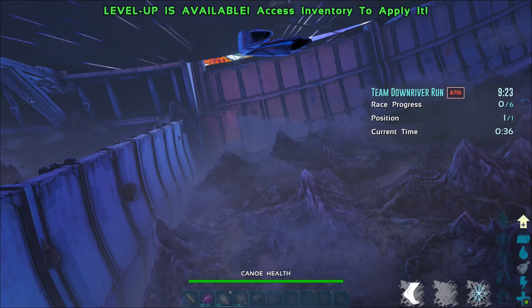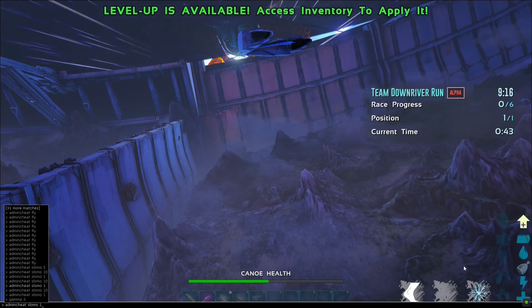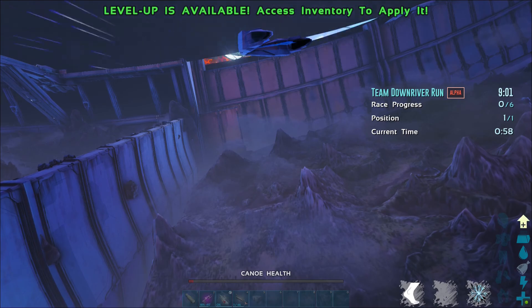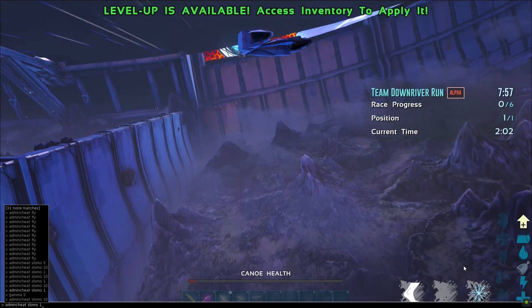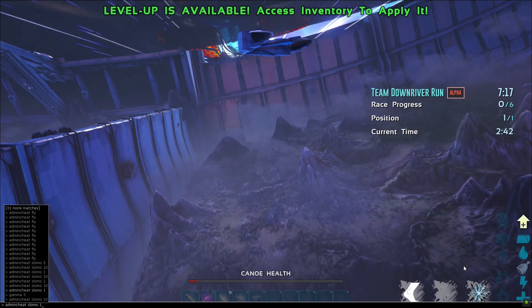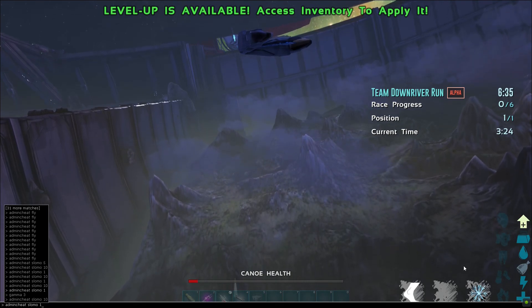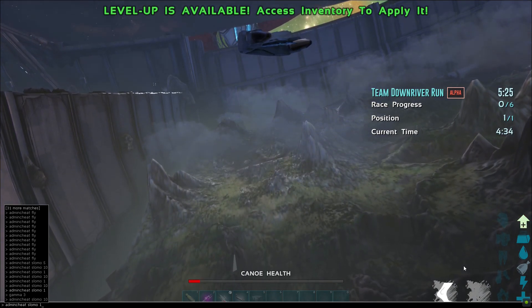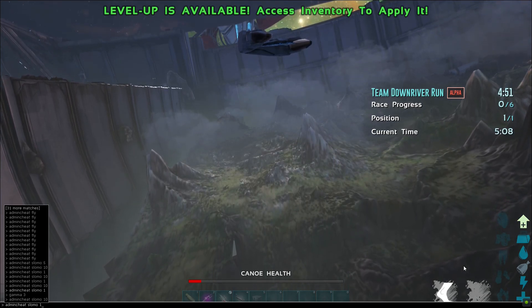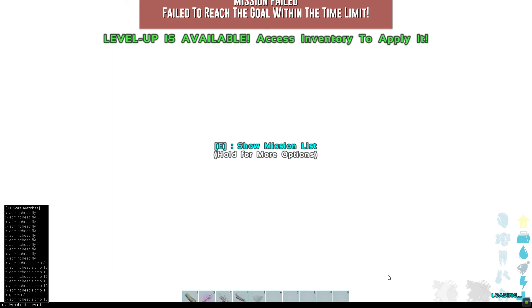Well, might as well stop recording. I don't think anything's going to happen. I'm just going to have to wait for the time counter to go down. We're taking damage. We're slowly falling — I'm not going anywhere, I don't know what the hell's going on. Sorry HLNA, but this mission is broken. This is so frustrating. Now I have to wait for the whole time to count down or until the canoe's health is gone. I can only imagine what it would be like without admin commands — you'd have to wait 10 minutes for the time to go down just to get out of it. How frustrating that would be after so many attempts.